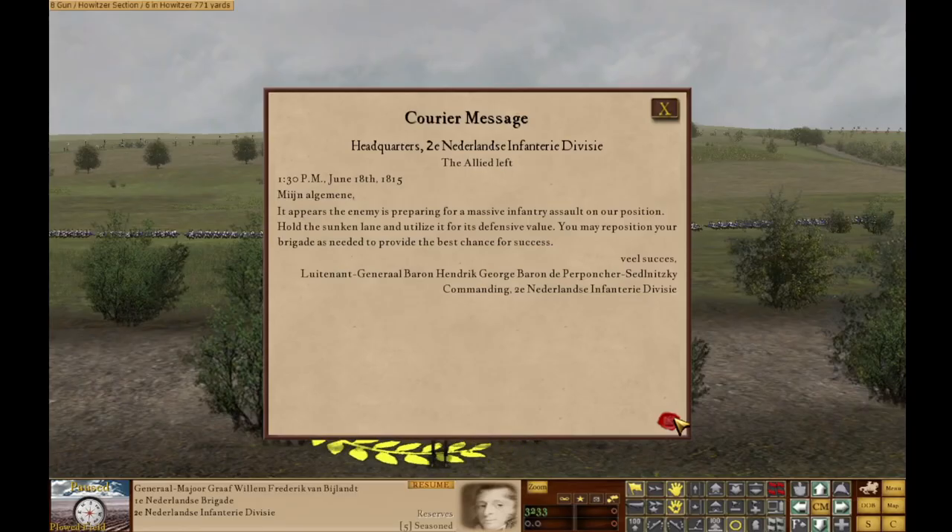Courier message — Headquarters, Second Niederlande Infantry Division, the Allied Left, 1:30 PM, June 18, 1815: It appears the enemy is preparing for a massive infantry assault on our position. Hold the sunken lane and utilize it for its defensive value. You may reposition your brigade as needed to provide the best chance for success.